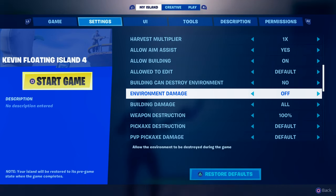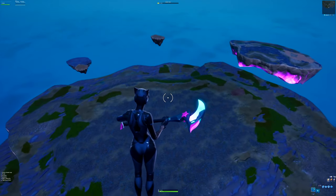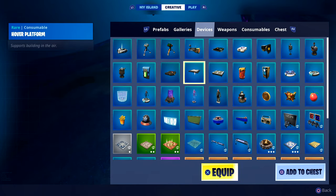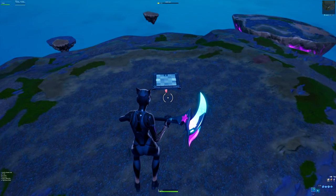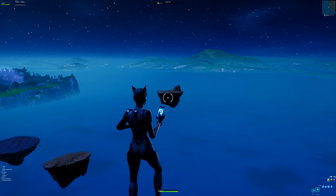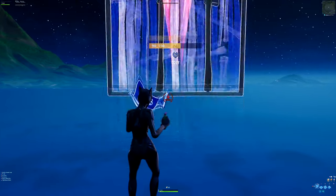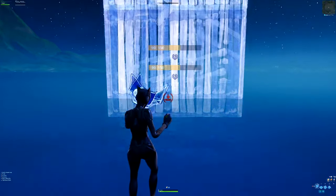Set Environment Damage to Off. Once you spawn in, go to the main island in the middle, go to Devices, find a hover platform and throw it down. Once that's down, delete everything else on the map. Then get your wall out and go all the way down — keep going down until you can't anymore.